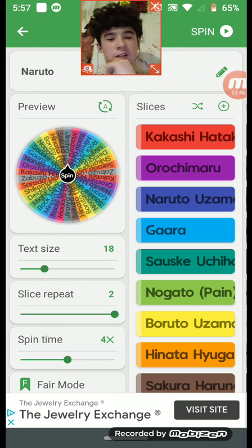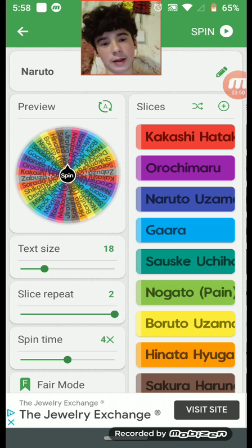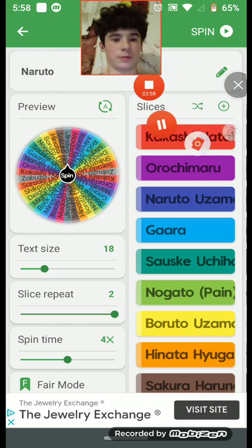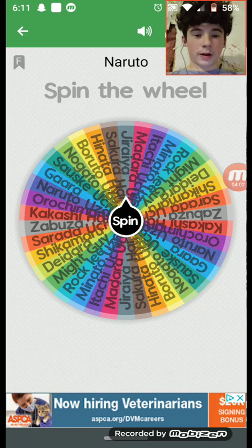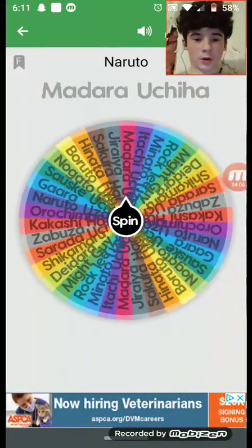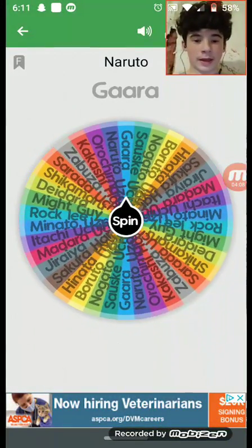The way this is going to work is similar to my Beyblade stuff — I'll rate each character, give you a little background on them if you don't know who they are, and then rate them based on how good they are. Alright, first spin of the wheel — who are we rating? Naruto! The main character himself.